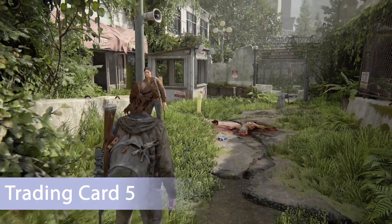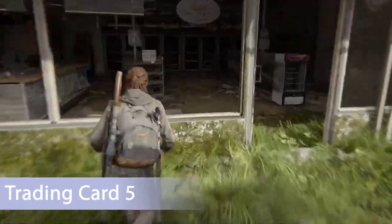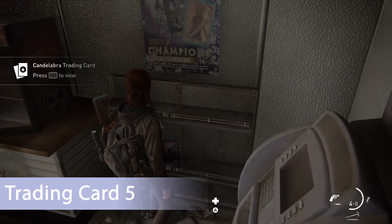You'll progress to an area with a bunch of trip mines — Ellie and Dina will make it very clear. You'll deserve a break at the liquor store, but there's no liquor — instead there's a trading card on this shelf.